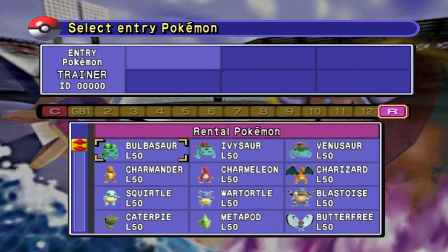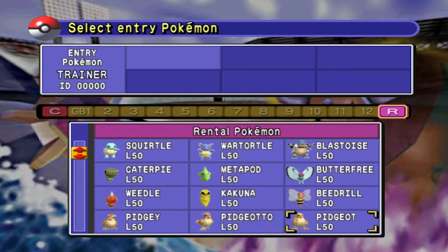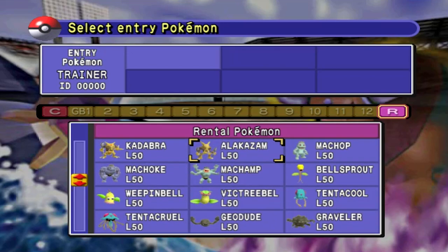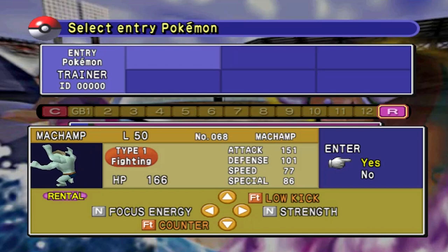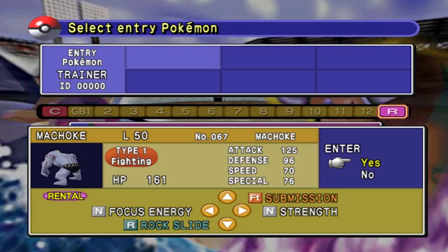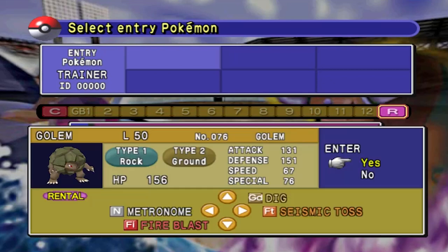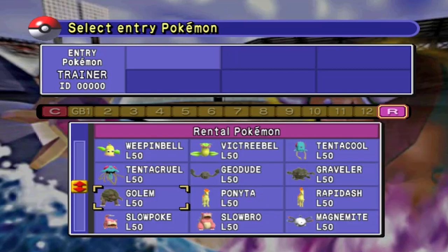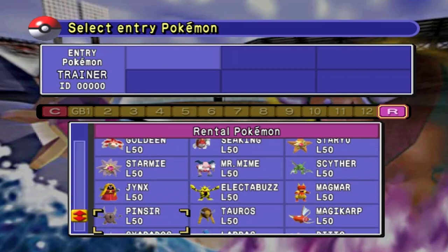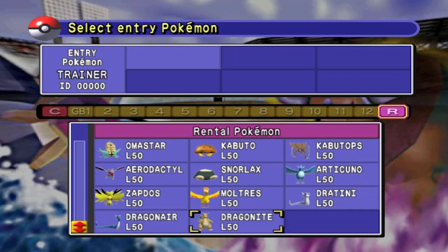We're going to be using rentals first and then moving on to our regular Pokémon. Here's something I noticed playing this game — the fully evolved Pokémon don't necessarily have the best moves. For example, Machamp has Focus Energy, Counter, Low Kick, and Strength, which is kind of weak. But Machoke has Focus Energy, Rock Slide, Submission, and Strength — three of the best moves you can find. They're literally testing you on what kind of moves you can actually use.